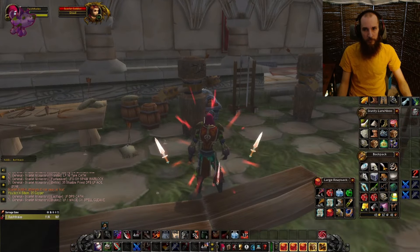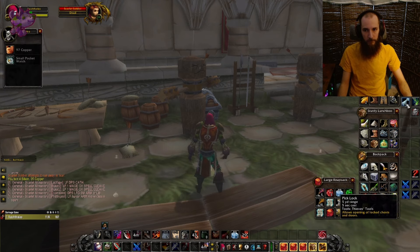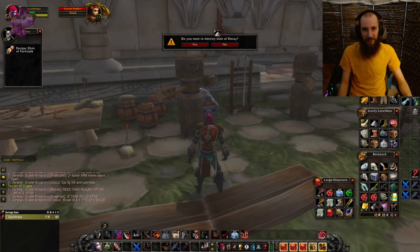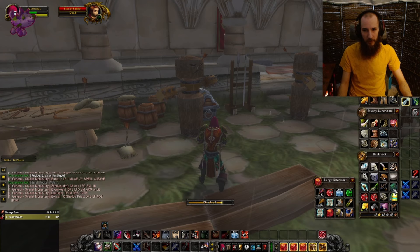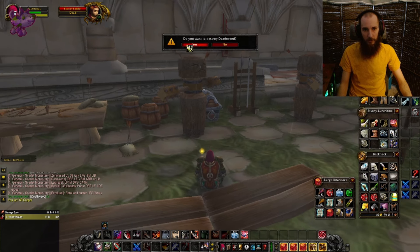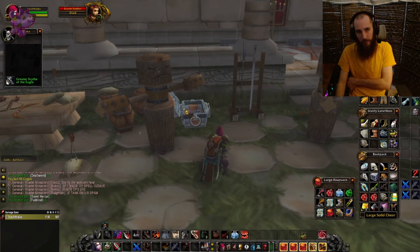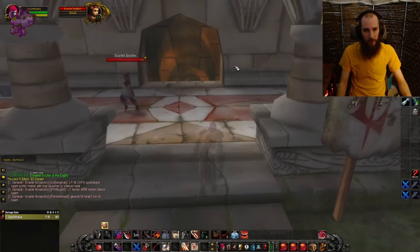We're going to delete some not-so-worthwhile items or open them. We have some lockboxes, so we'll open those before deleting anything. We got lucky and had an iron lockbox drop — that's pretty nice. We have to delete something, so we'll get rid of the dust of decay. We'll open that final lockbox and look for something else to delete — probably the food at this point. We got some Fadeleaf, which is nice. Now let me show you the other chest location.